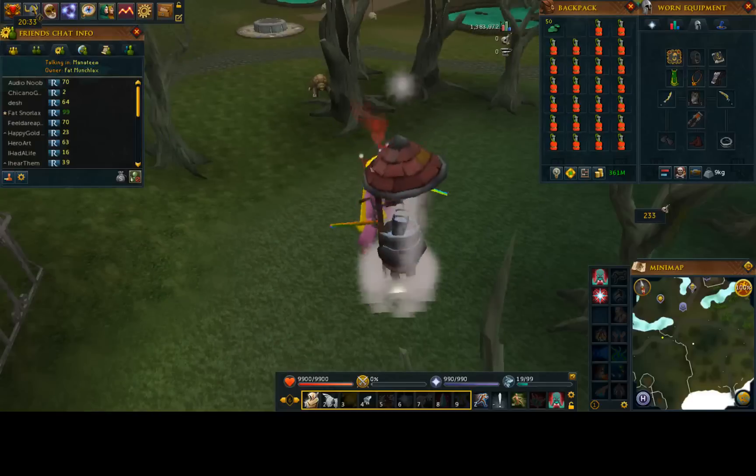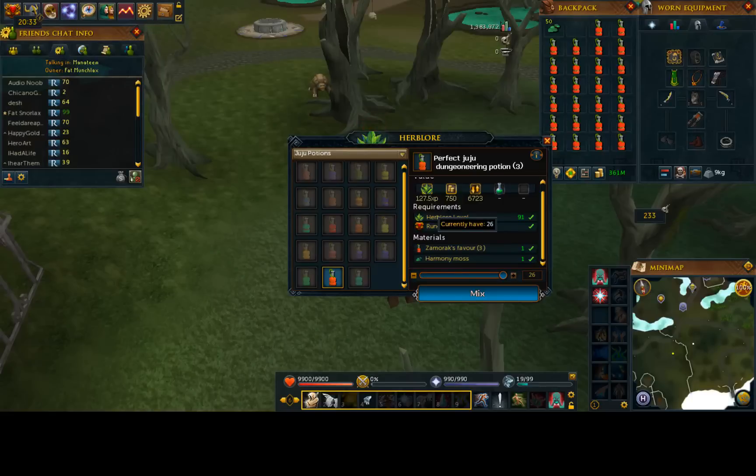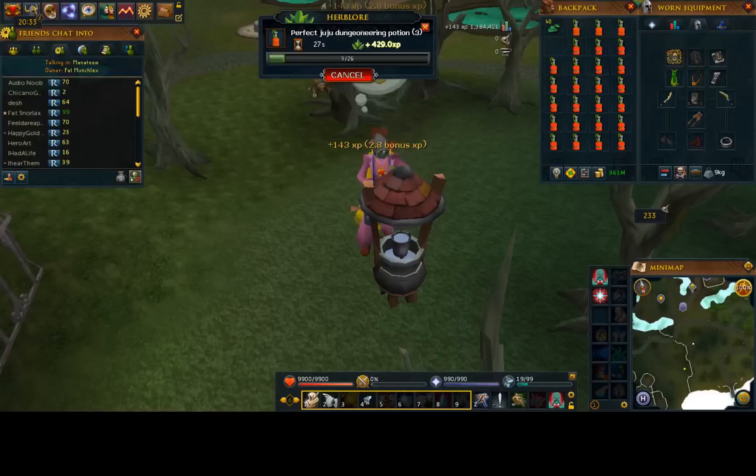Go ahead and deploy the portable well. We hit mix potions and Perfect Juju Dungeoneering Potion 3 pops up. It gives a decent 127.5 base EXP, which is really not that terrible, and takes one Xamrak's Favor 3 and a Harmony Moss. We'll go ahead and start mixing those. These potions are just like the Extreme Ranging potions where the moss stacks and you can have a lot of potions, which makes this a pretty quick method for EXP. Honestly, it's not a bad way of getting experience for Herblore, especially to pay for your other more expensive potions.